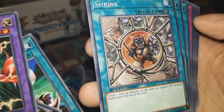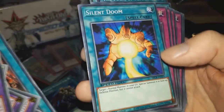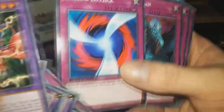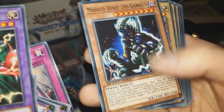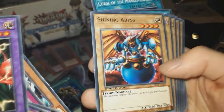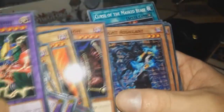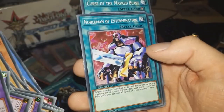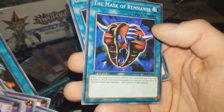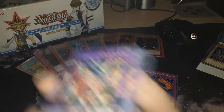Exchange. Shrink — target one face-up monster on the field; its original attack becomes half until the end of this turn. It works like in the anime, I think. Silent Doom. Acid Trap Hole. Negate an Attack — very common card that Kaiba used. Inspiration. Masked Beast — so this is partly Marik's deck now, because I recall him using this monster. Shining Abyss. I think it might be those characters that use the Mask Monsters. Morphing Jar — obviously a very old card from the old Yu-Gi-Oh. This is definitely like Kaiba slash the guys who use the Masked Beast decks and all that.